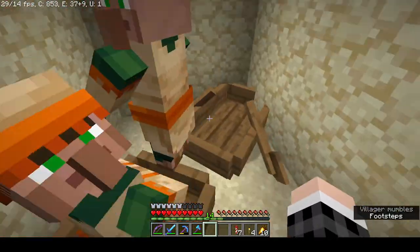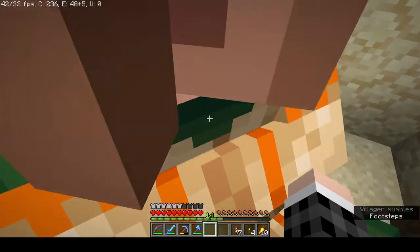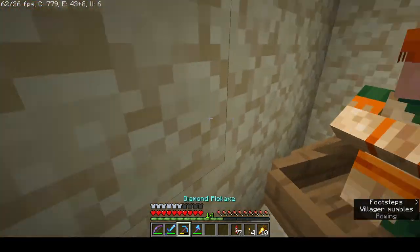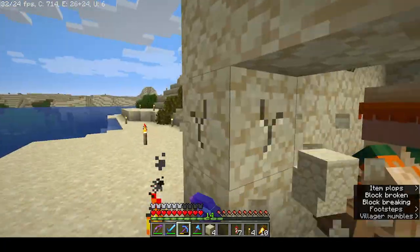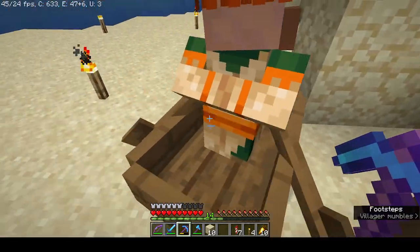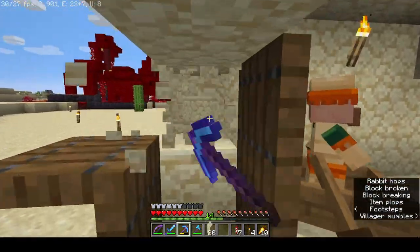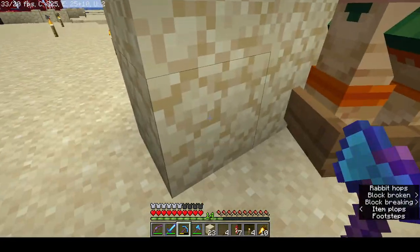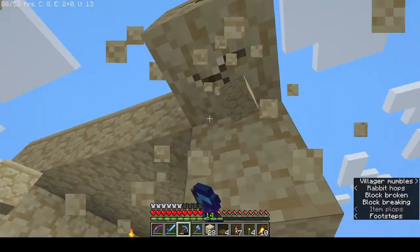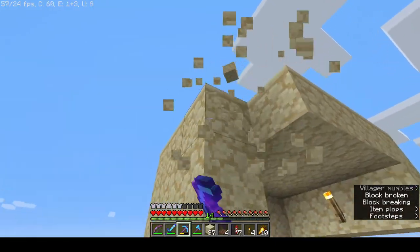I'm using the elytra again because we lost it through a bug and I don't really want to go back there since it would just take so much time. All right, get in the boat — the other one, the other boat. Okay, get in — get in the boat, there you go. I can push them without actually being in the boat, right? I cannot.